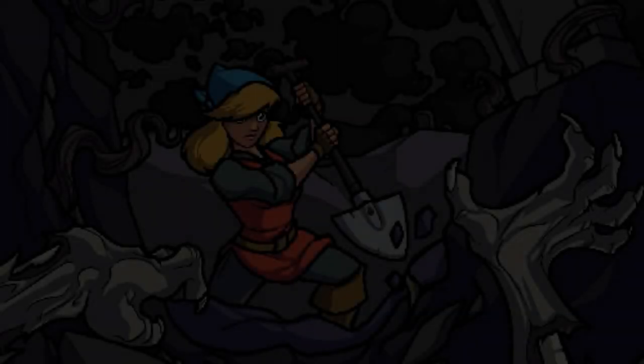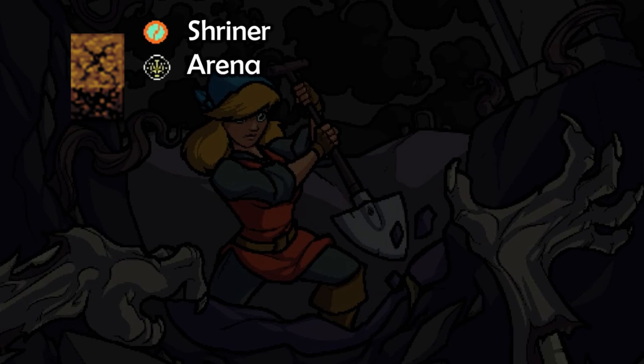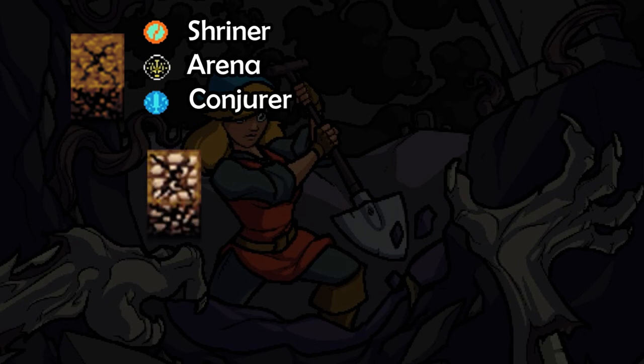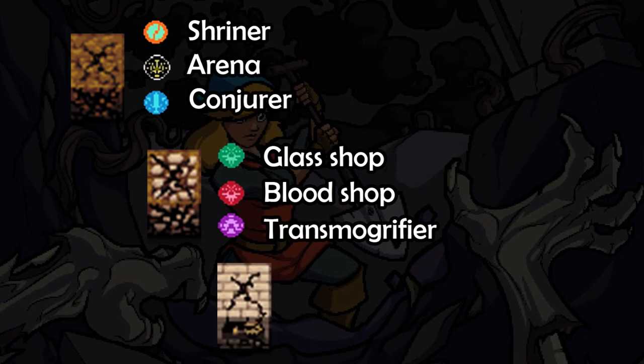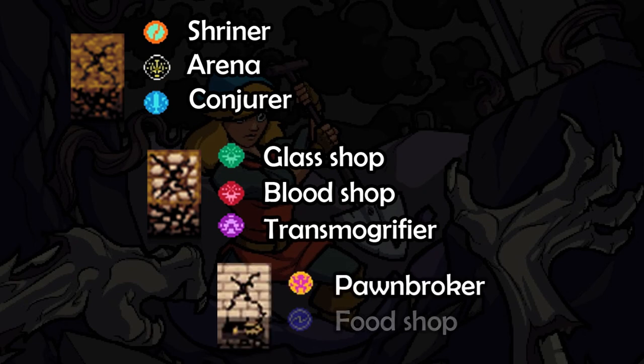There can be three possibilities for a Secret Shop behind a Dirt Wall: the Shriner, the Arena, or the Conjurer Shop. Three possibilities behind a Stone Wall are the Glass Shop, the Blood Shop, or the Transmogrifier. And two possibilities behind a Catacomb Wall are the Pound Broker or the Food Shop.